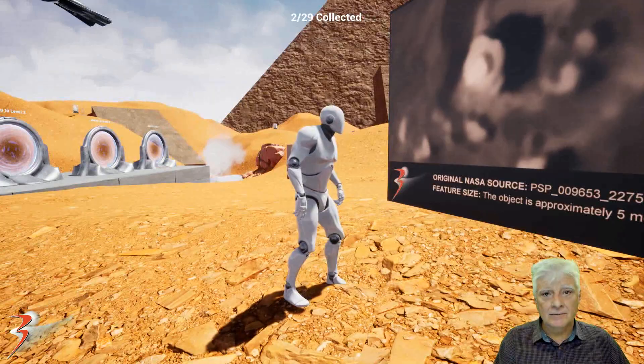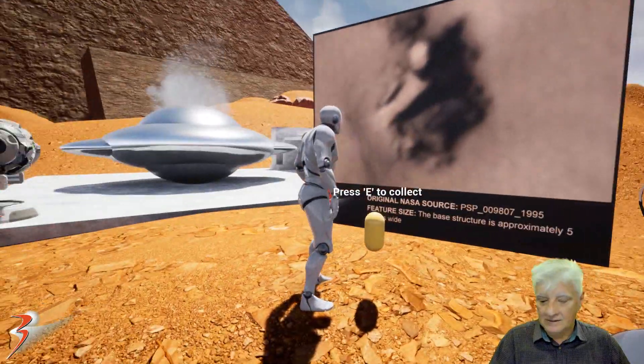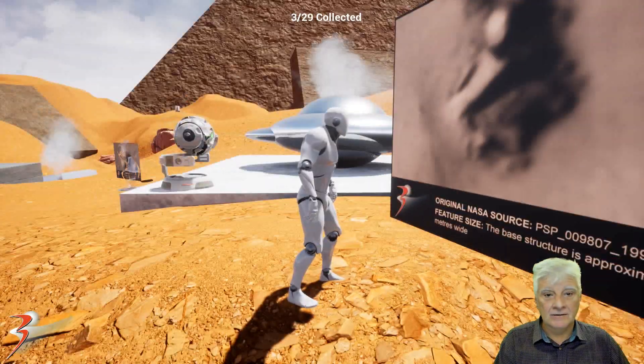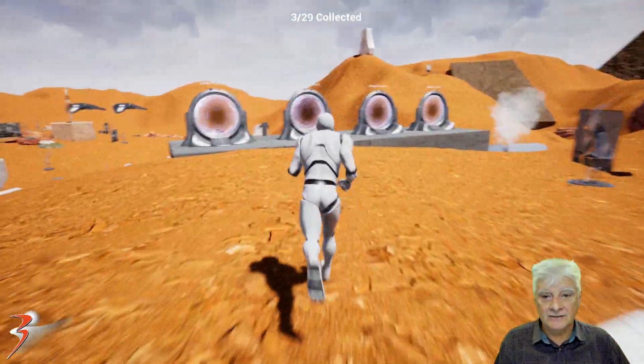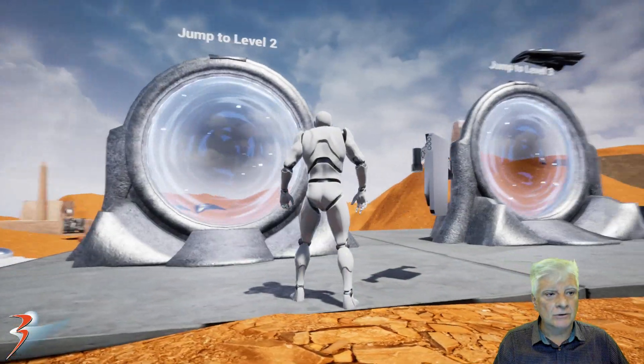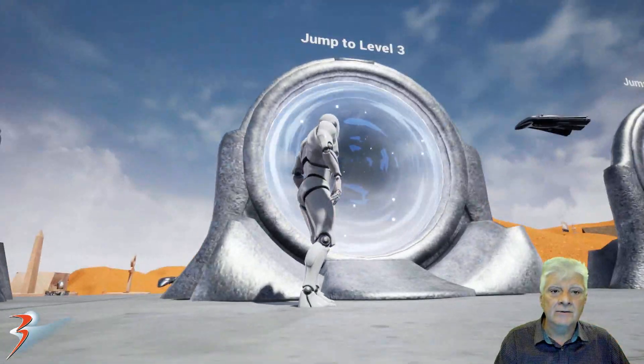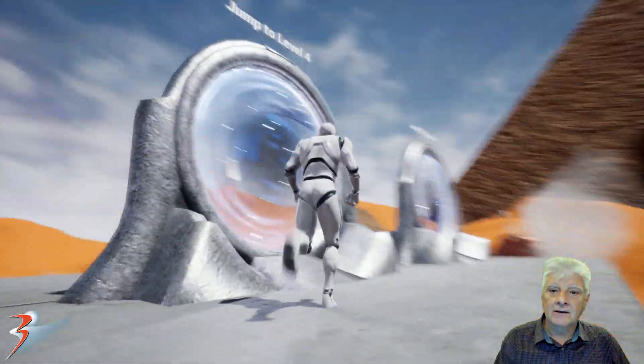This makes it a little bit more interesting and ensures that you've spotted all the photographs and anomalies. Above each portal I've added a descriptor so that you know which level you're jumping to.